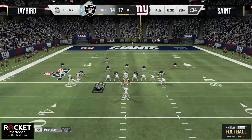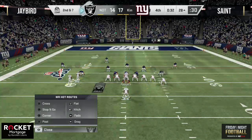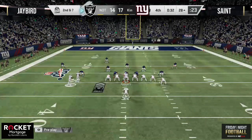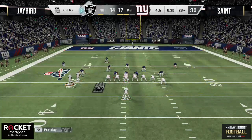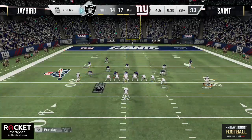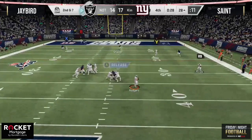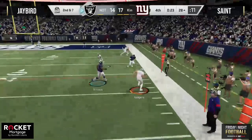Rogers under center, Jay Bird down by three to the defending champ Saint — it's a one thousand dollar game. Can he come up with the plays at the end of the game to put that Rocket Mortgage Blitz Cash in his pocket? Two wide receivers over the left side, two tight ends on the right side, Gale Sayers in the backfield, Marvin Harrison in motion from left to right. 32 seconds remaining — Rogers drops back to pass, three-man rush from Saint, Rogers rolling right, waiting, playmakers the RB up the field — it's covered well. Rogers steps out of bounds at the 22, picks up six.